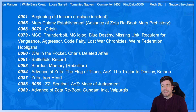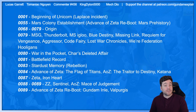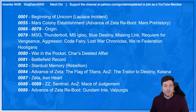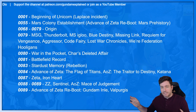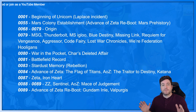And then we get to 0079. There's really a lot here, and a lot of it actually comes from video games, which is really cool. 0079 is where Mobile Suit Gundam takes place, where Amuro is first piloting the Gundam. But we also have Thunderbolt, which has an animation and a manga. The manga dives a little deeper, looking at some crazy scenarios. We have MS Igloo, Blue Destiny, Missing Link, Requiem for Vengeance, Aggressor, Code Fairy, Lost War Chronicles — we're Federation hooligans. There's just so many side stories during the One Year War.